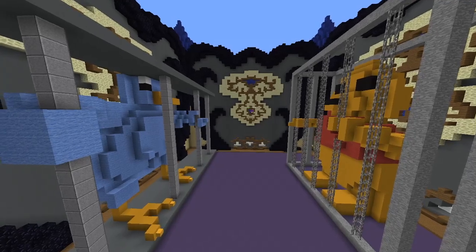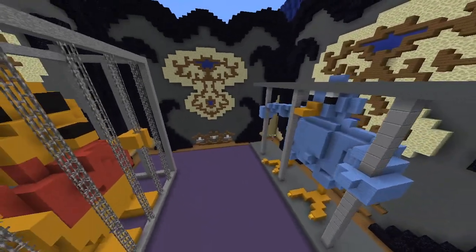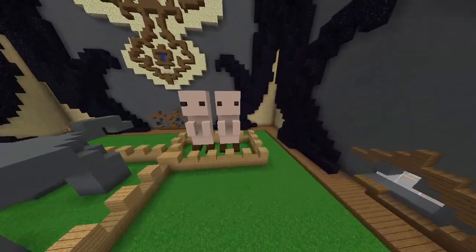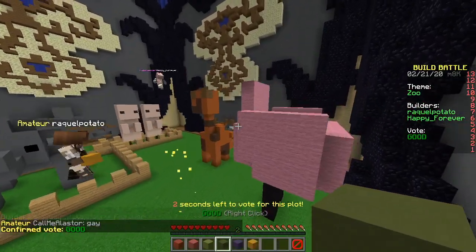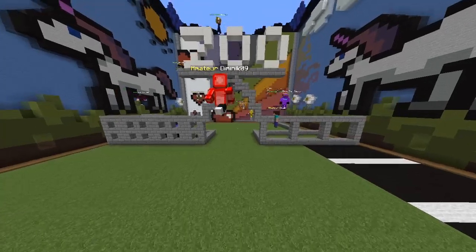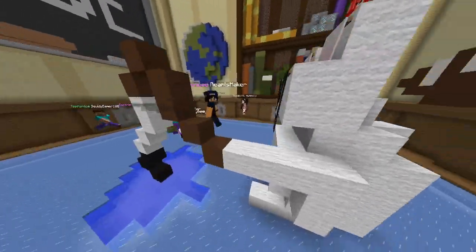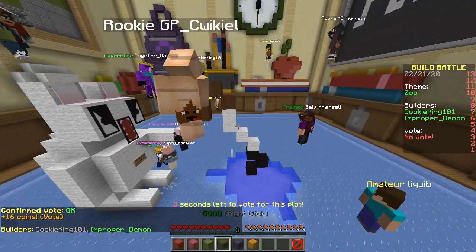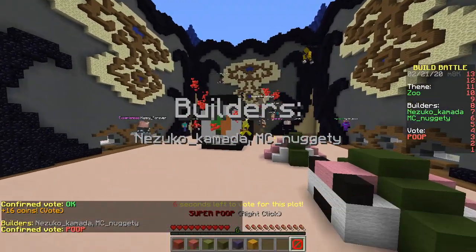Time to start voting, baby! Great builds — let's see if we can win. First one: we got an elephant, we got meerkats, a parrot, a flamingo — great work! We got a zoo with an entrance, a parking lot, a Z-O-O sign. We got rabbits, horses — and what's that? A polar bear? Stop destroying my environment! Someone's fishing — sushi!